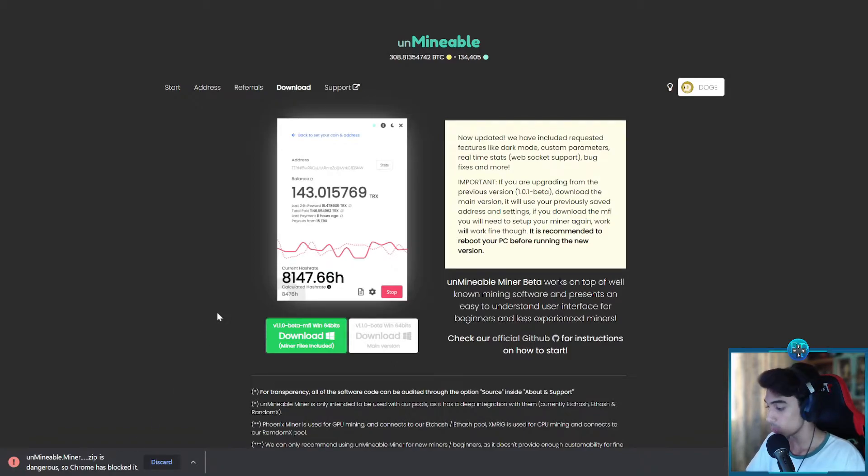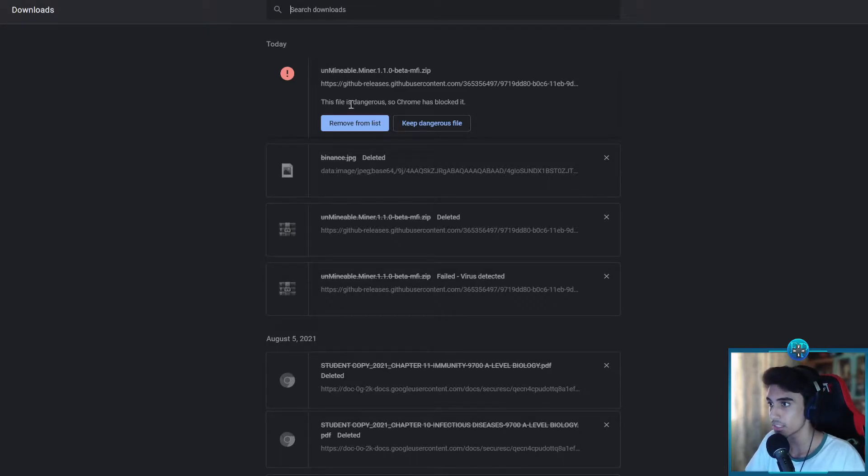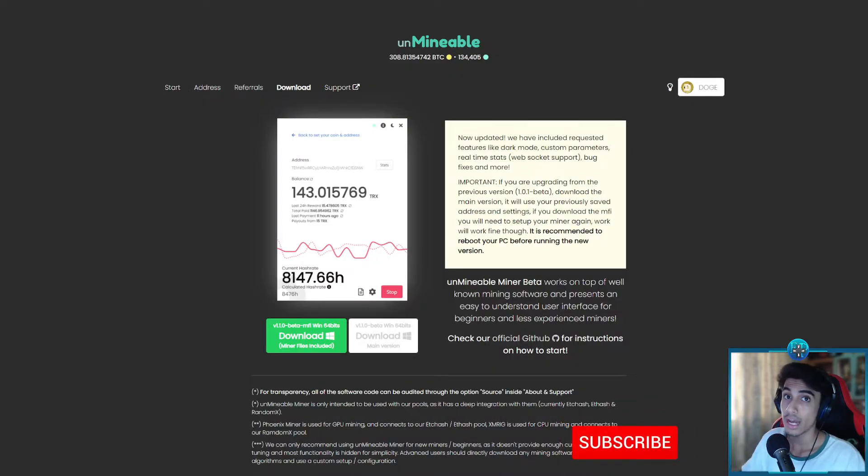What might happen when you try to download it: Chrome will flag it as a dangerous file even though it's not. Press Ctrl+J on your keyboard, and when the downloads panel opens you'll see options to remove or keep the dangerous file — click 'Keep dangerous file.' Your antivirus may also try to delete it, so you'll want to turn off your antivirus or whitelist the software and the zip file. I'll list some tutorials in the description on how to do that.